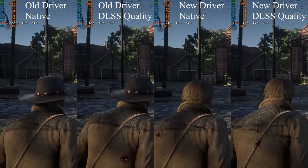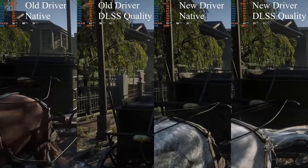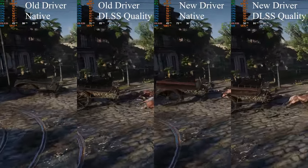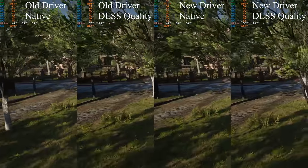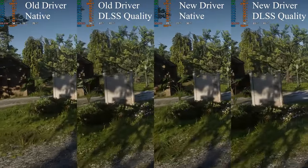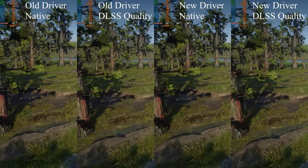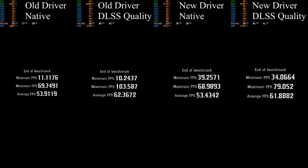I'm still glad RDR2 has the DLSS implementation since it's a demanding game, but the hair artifacting is extremely disappointing. If you're going to use DLSS in this game, be sure to keep your hat on. To address common comments: no, I'm not CPU bottlenecked — the CPU usage indicator shows GPU usage near 100% the entire time, which is why I'm only getting 15-16%. Also, I don't use ultra settings when actually playing; these are for benchmarking purposes. Achieving a solid 60 FPS on my RTX 2070 is possible by tweaking settings even without DLSS.